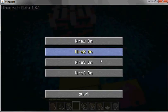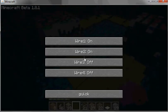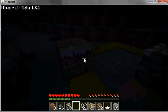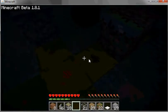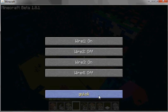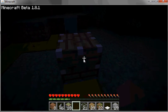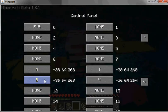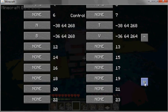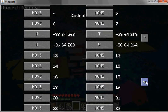Wires two through four are command wires. Wire two going to this switch, three and four coming up here. Wire three going to that switch, wire four going to that switch. This control panel allows you to bind keys to the individual wires in order to turn the lines on and off. And as you can see, there are a lot of possibilities for this control panel.